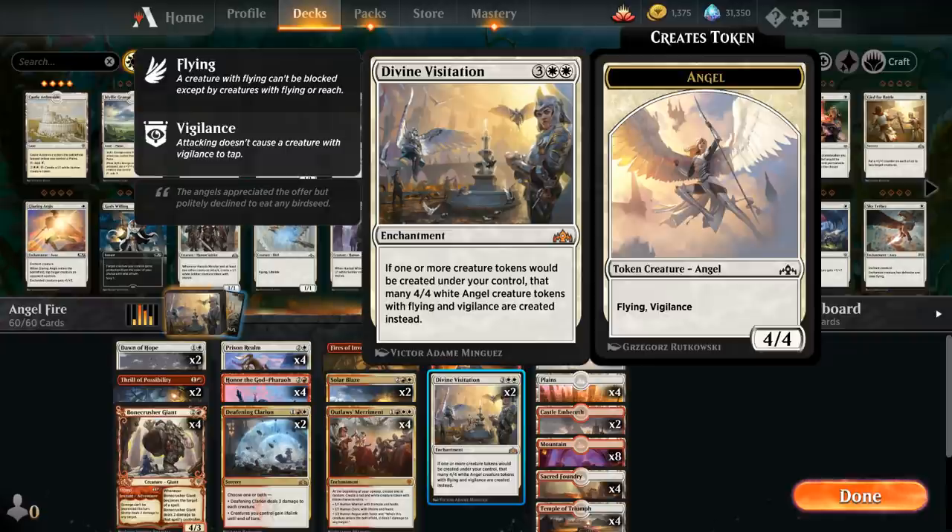And then of course our two copies of Divine Visitation. Despite being one of the centerpieces of the deck, we're only playing two copies since we don't often want to draw more than one, and in some matchups it's a little slow to get going, so we're just playing two for now.